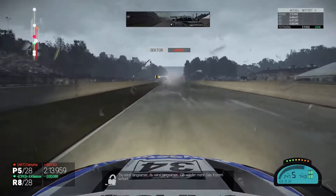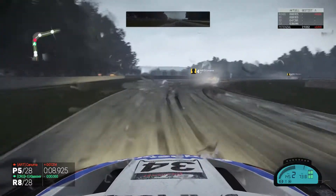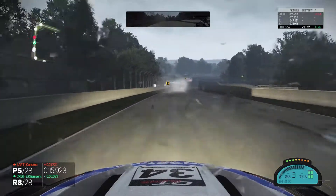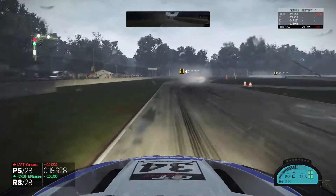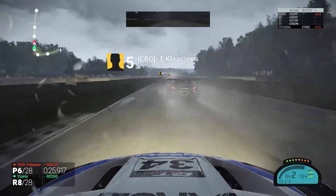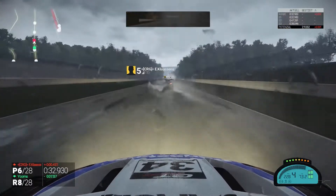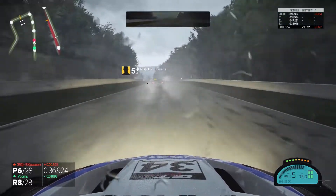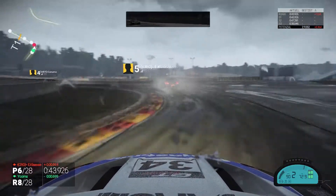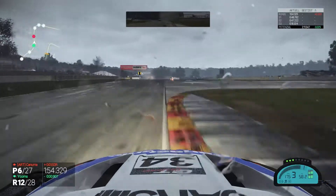Klaassenz is closing the gap and now trying to do a move on me, going to my inside. Still side by side into the first corner — we leave him plenty of room and he does the same. He's on our inside and still there. He gives us a slight bump but I think it's okay — it's raining and in GT racing you are allowed to have slight contact. It's not formula racing, so down to P6 again. Now jumping to lap 12 — Klaassenz had a really impressive pace and went up to P3.